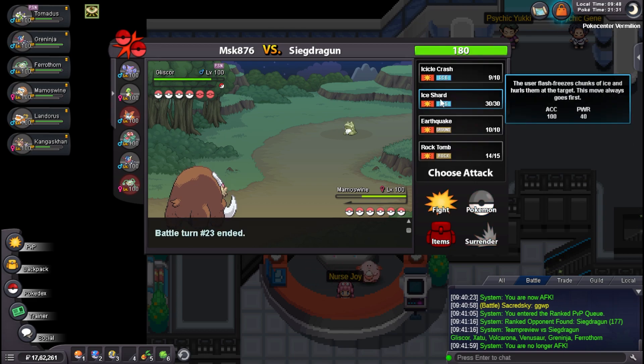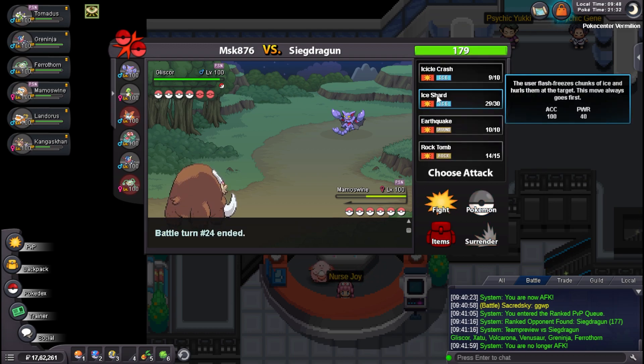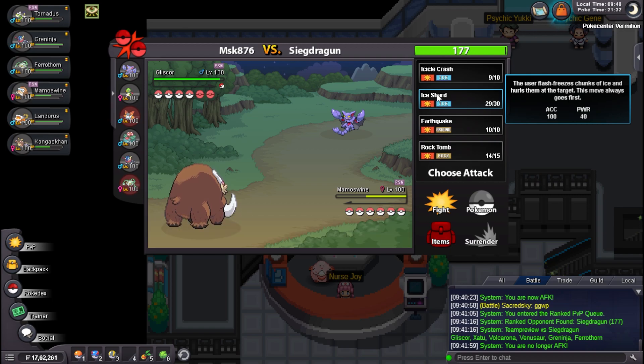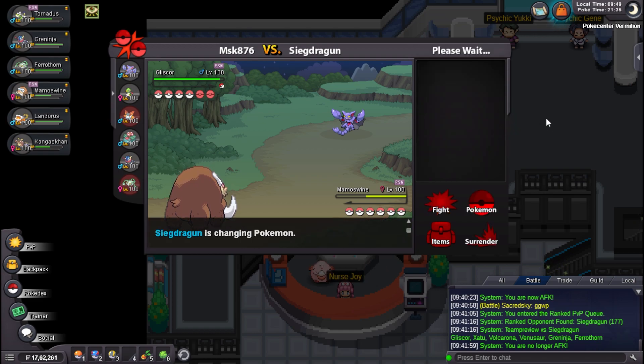Cloyster comes in. Oh my miss — pretty bad but it's fine. I'll U-Turn out. I don't know what he will click, but he won't click Earthquake right? So I think Mamoswine is fine. Mamoswine really deals with his team. Substitute — that's absolutely fine, I can just Ice Shard break this. Poisons me unfortunately. I think he will try to stall the substitute. He knows I'm clicking Ice Shard though.